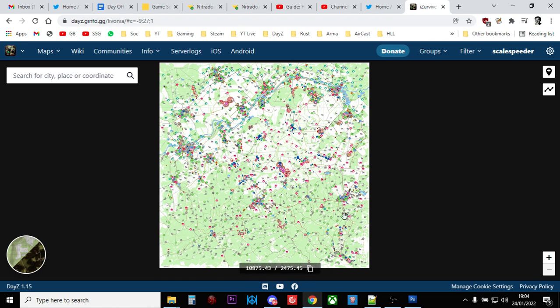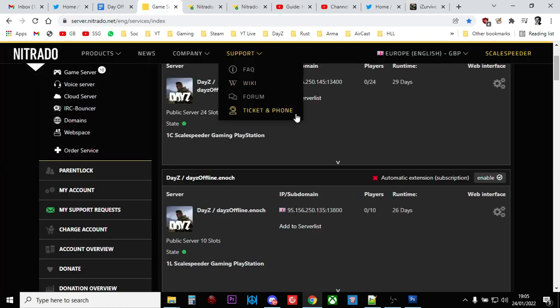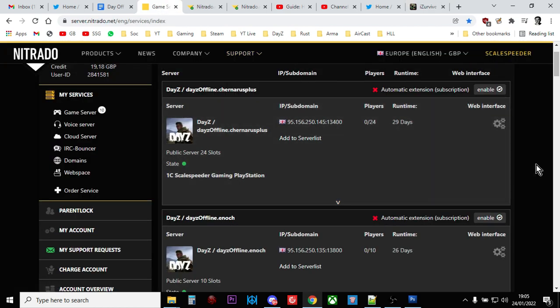On Chernarus, you have lots of buildings around the coast, and as you move inland there are some big cities and bases. With Livonia, you start up in the north, and as you move south it gets more and more wild with just ruins and forests — so it's a different type of challenge. We can have both maps on our servers on Nitrado, but only one at a time. When people join, they must have purchased the DLC on their platform — from the PlayStation Store or Xbox Store.